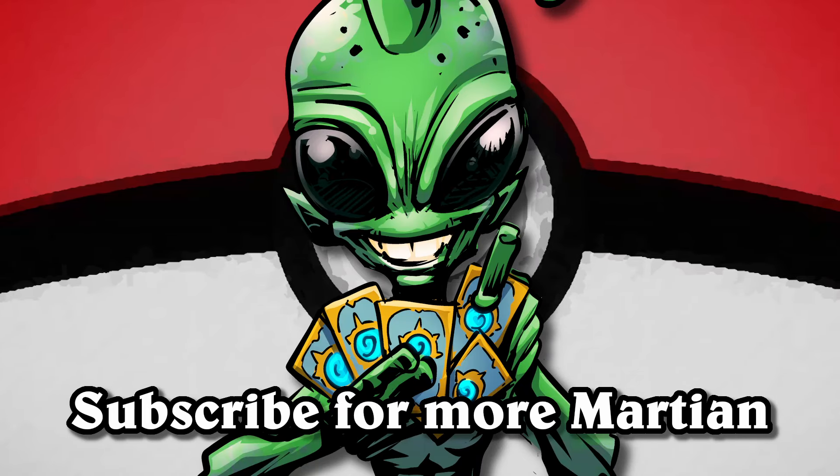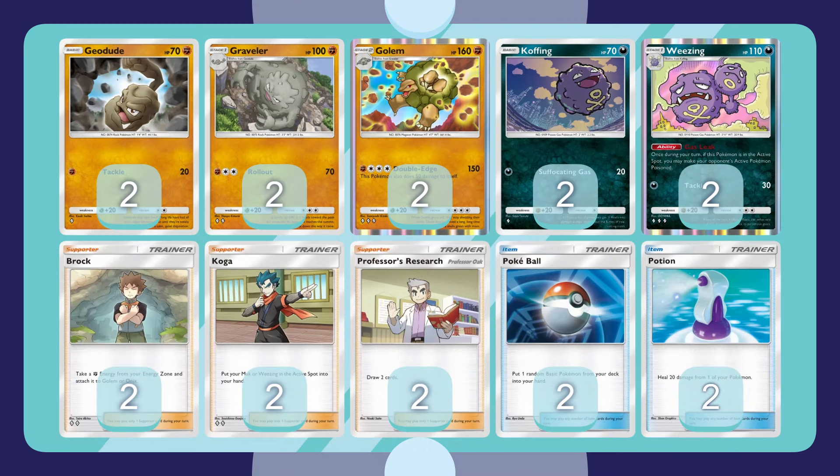Greetings fellow humans, I'm Martian Boo, and today's pocket video is on Weezing Golem. I got the idea for this deck from a streamer named Spraygles. The strategy is to use Weezing to stall for time while you set up a Golem. Golem is one of the two Pokemon that can benefit from the supporter Brock, which lets you add a fighting energy to one of your Golem or Onix in play. We actually cut the fighting from our energy zone, so it will always give us darkness. With how tanky and aggressive Weezing can be, Golem feels like a fantastic partner, giving you a great Pokemon to sink all of your energy into while your Weezing makes progress.